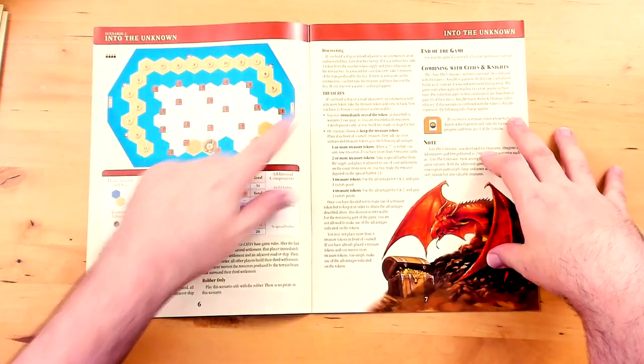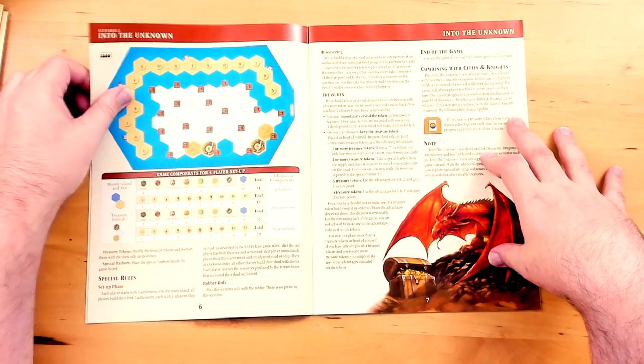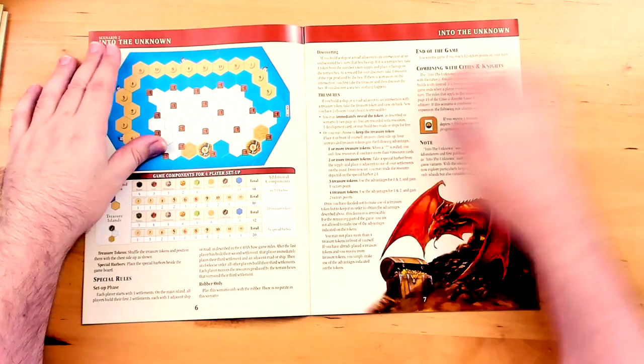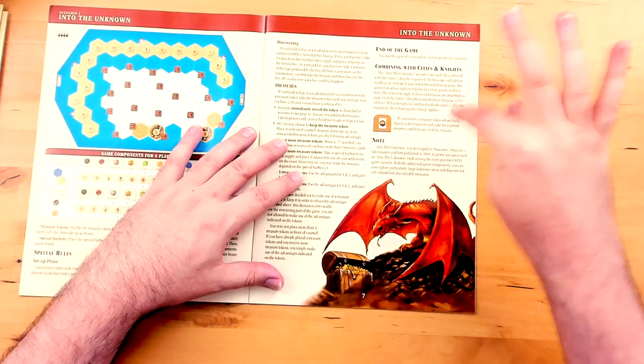They have different map layouts depending on the number of players — that is what Into the Unknown looks like at 4 players, and that's what it looks like at 3 players. According to the notes, Into the Unknown was originally from Treasures, Dragons, and Adventurers — the original copy published in 2009.